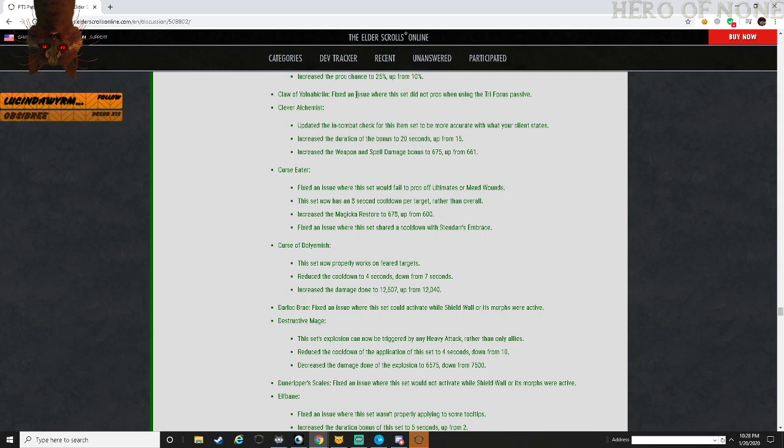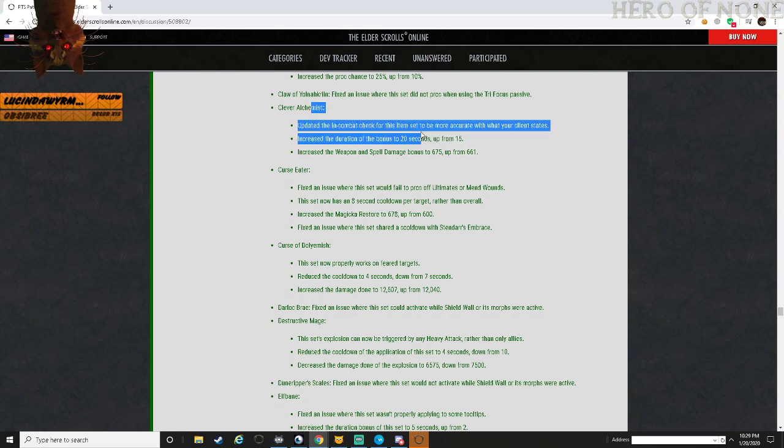Color Lurkin: fixed an issue where this did not proc when using the Trifocus passive. Clever Alchemist: updated this to do an in-combat check to be more accurate with client states. Increased the duration of this bonus from 15 seconds to 20 seconds.